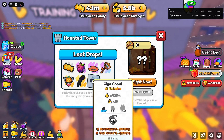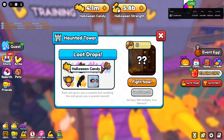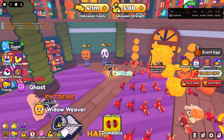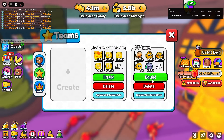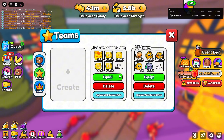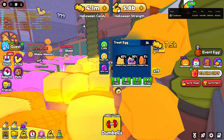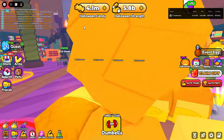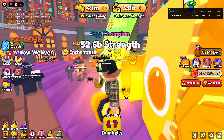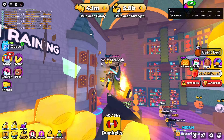I mainly want it for the Giga Gold, the Horseman's Arm, and the Haunted Metal — and depending on how much candy, maybe candy too. But it's so easy for me to get candy now. Let's spend the rest to open. I don't really think we're going to need to worry about pets anymore — but I'm also still a little confused on how you find the boss in the tower to fight.